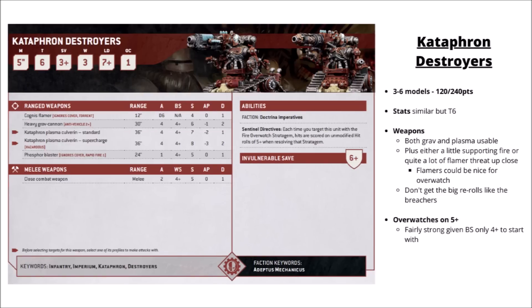The alternative is the Cataphron Destroyers — a bit cheaper at 120 points or 240 for 6. Stats are similar to the Breachers but with Toughness 6 rather than 7. They don't get the big re-rolls for being near battle-line units, but they get to Overwatch on a 5+, which is handy when they usually hit on a 4+ anyway. Weapon choices are the Heavy Grav Cannon or Plasma Culverin — both fairly well balanced. The Grav is good at killing infantry and wounds vehicles on a 2+. The Plasma at four shots, Strength 8, AP-3, Damage 2 is very good at killing elite infantry like Space Marines, though overcharging risks hazardous rolls averaging about 1 dead model per turn. Overall still usable with good gun profiles.